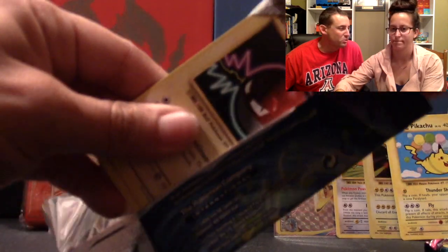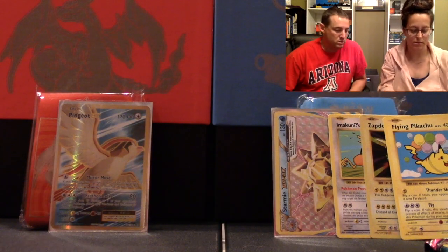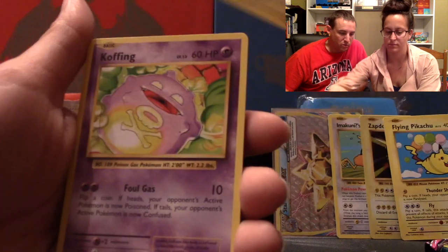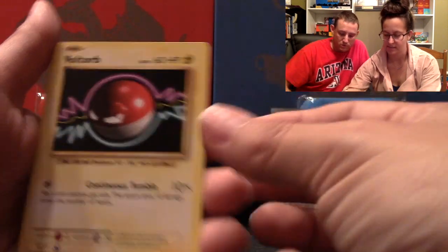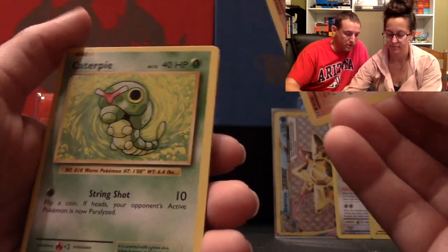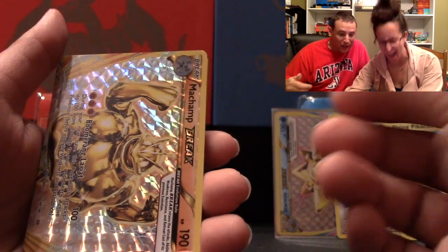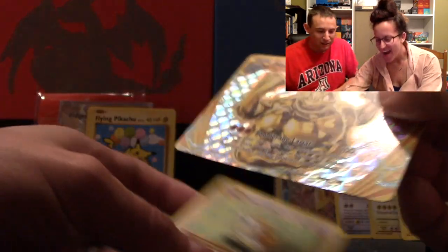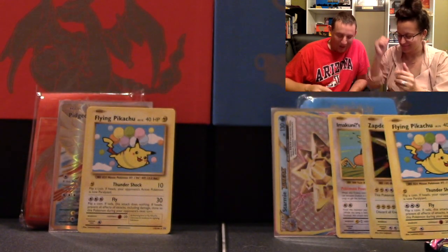These are a lot easier to open. One, two, three, four to the front. Oh, another Flying Pikachu — there you go. That's one of the secret rares. We've got a Koffing. Misty. Voltorb. Diglett. Caterpie. Poliwag. Break. And Gengar. Look how cool he is! Look at him! You crack me up.